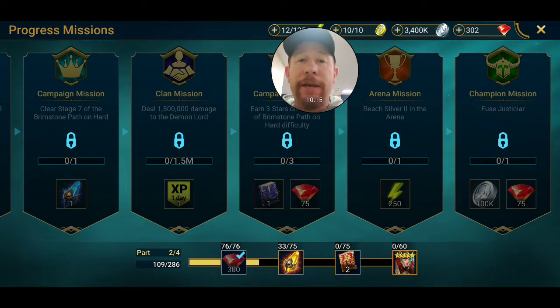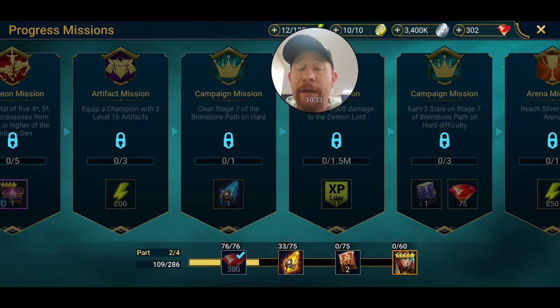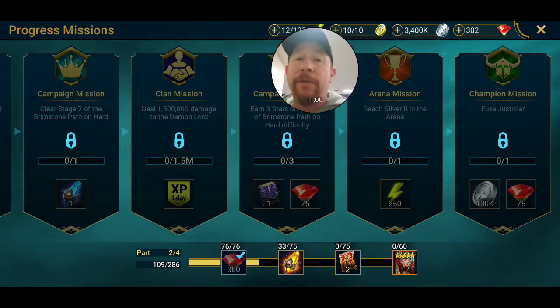I recommend you do not fuse Relic Keeper early, because parts of these missions require you to fuse Relic Keeper and its components. This is NOT grandfathered in - once you've already done it, you do not get credit when the mission comes up. Some things you've already done will be grandfathered in, like the campaign mission to clear stage seven of the Brimstone Path on hard - since I'm already on brutal, that'll auto-complete. But fuses are not backwards compatible. If you've already fused Relic Keeper you'll have to do it again, which means leveling and ascending those components again. If you haven't done it, wait until the mission appears.